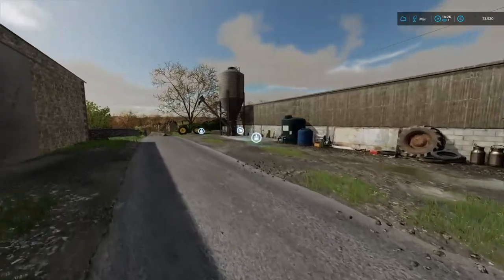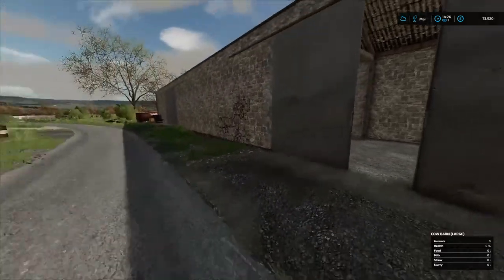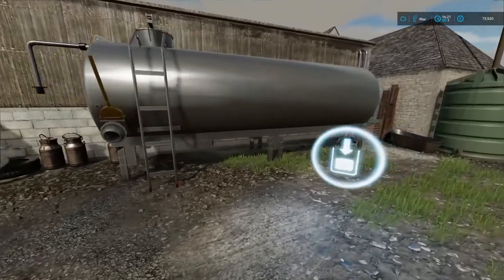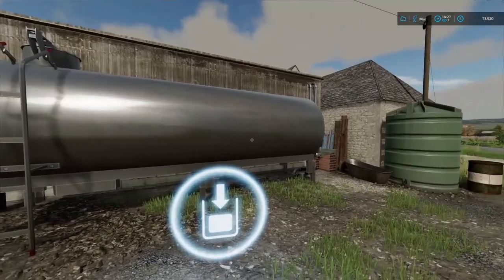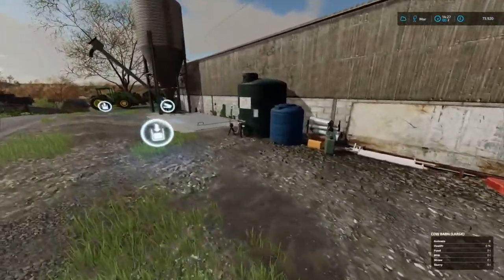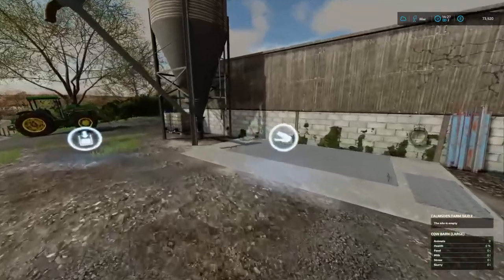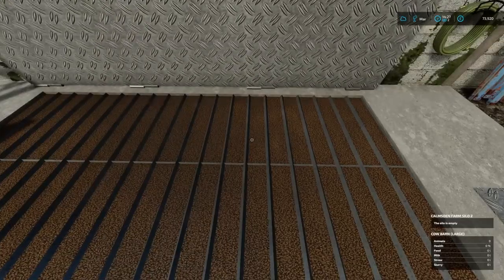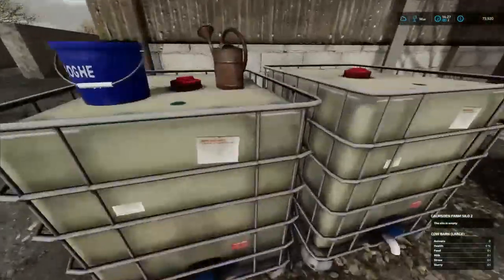The chickens are doing fine — producing eggs really nicely — so we'll need to check on them soon. Looking around the barn, I'm assuming based on Jesla's latest video this is the milk tank, and there's water here as well. There's a little silo too — don't know what you can put in that yet but we'll figure it out.